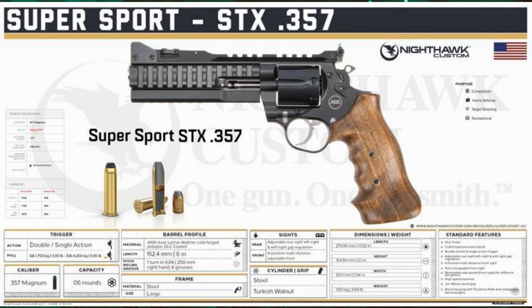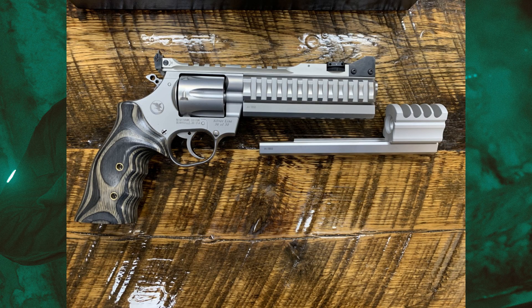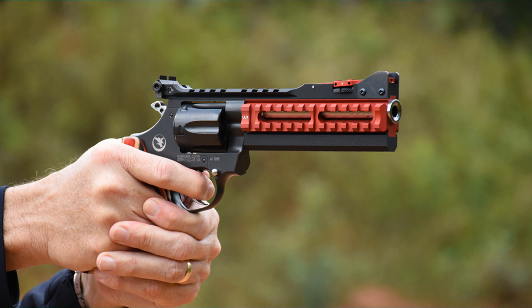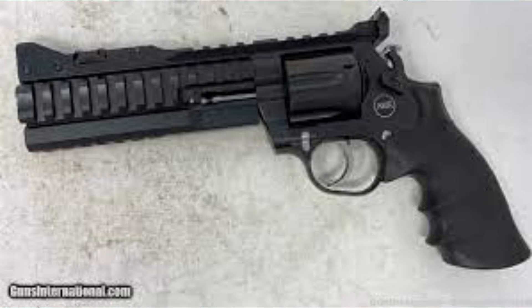Next up is the STX 357 Magnum, also known as the Super Sport STX 357 Magnum — nicknamed the Nighthawk. It's a really elaborate-looking pistol chambered in .357 Magnum with rail systems all over it. It's a more modernized .357 Magnum with Picatinny rails at the 12, 3, 6, and 9 o'clock positions. It packs quite a punch, and you can mount optics, lasers, and grips on it easily. Let me know what you guys think of those shotgun and pistol choices.